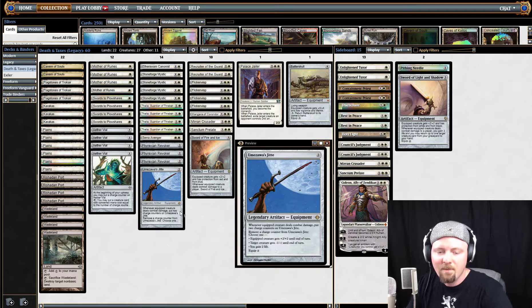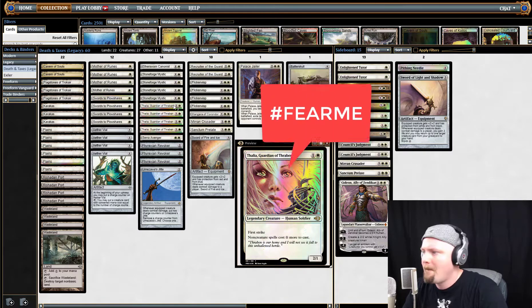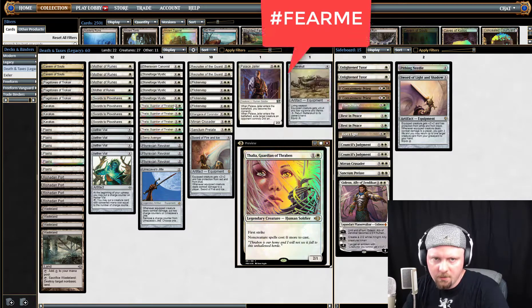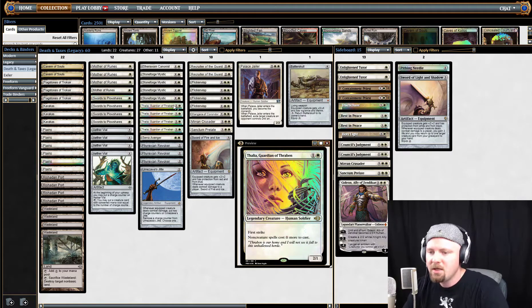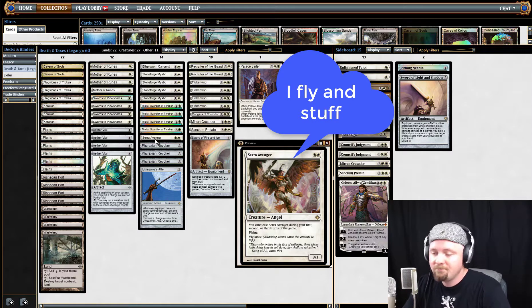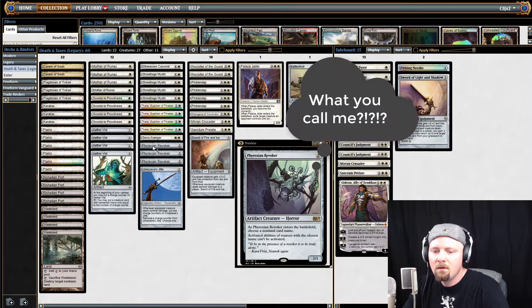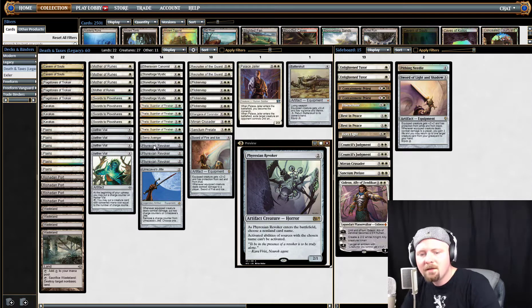There are some differences in the paper version versus this online version. The heart of Death and Taxes Legacy, as it is with Modern, is Thalia, Guardian of Thraben. Thalia is a boss — she will get killed many, many times. People target her; she is the biggest nightmare for half of the metagame. Serra's Avenger is just a one-of — she's there really as a threat. I need a 3/3, put her in with Vial. Revoker is important. You might say, what can this little 2/1 do for me? Well, he does a lot.